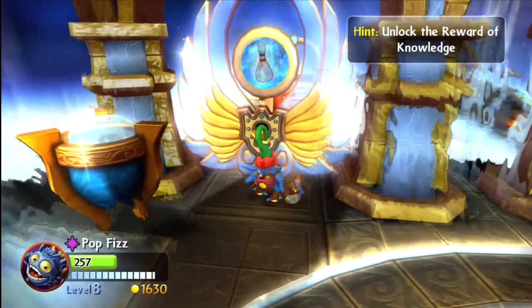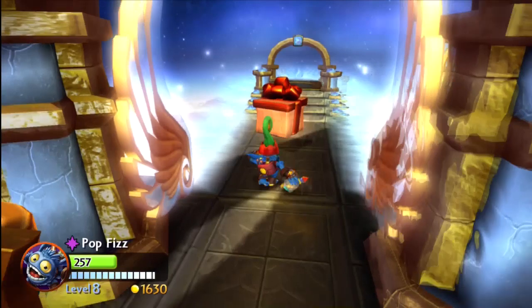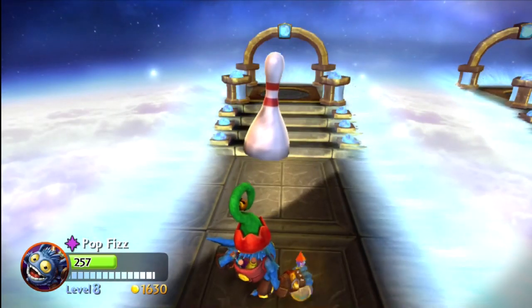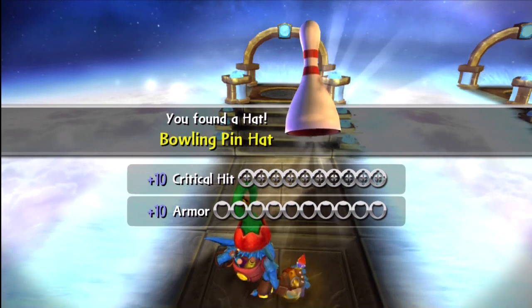And here you can see the door — when that icon has the hat on there, the bowling pin hat. At the end of the level, you can pick that up.